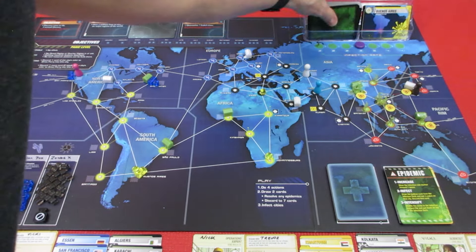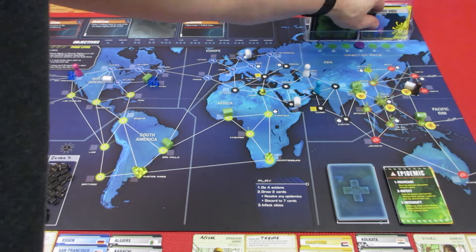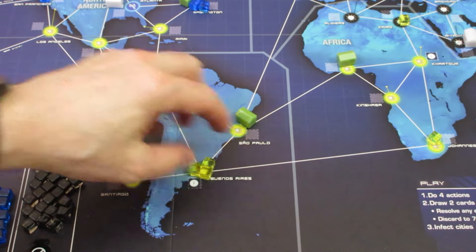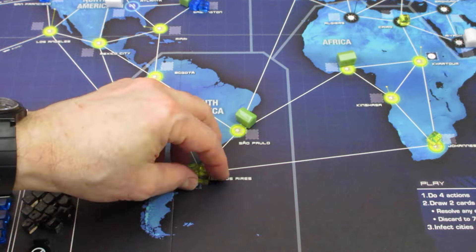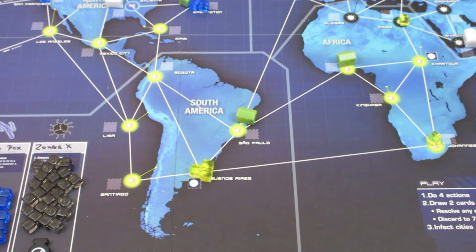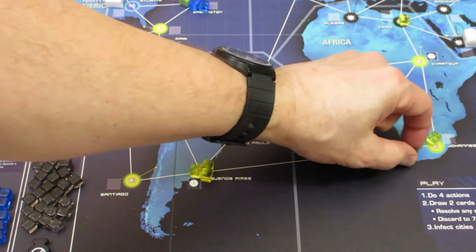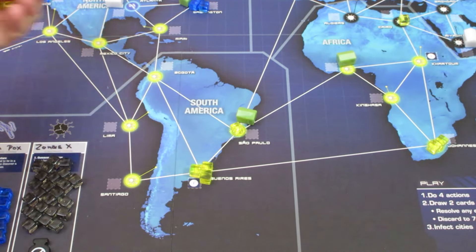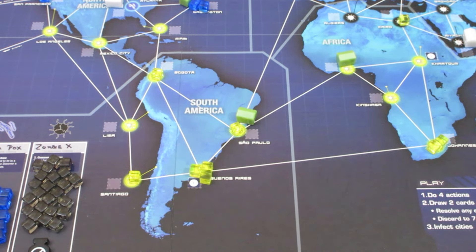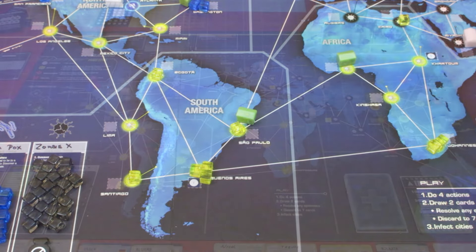Buenos Aires gets an outbreak now! We get an outbreak in Buenos Aires - the city has become unstable! It's got one, two, three, four connecting cities. So we're gonna get one at Johannesburg, one at Sao Paulo, one at Bogota, and one at Santiago. Not the end of the world, but not great. And I had to increase the number of outbreaks to three! We still have one more card to pull for Gwen's end of her turn.